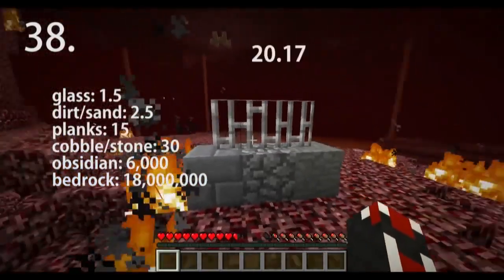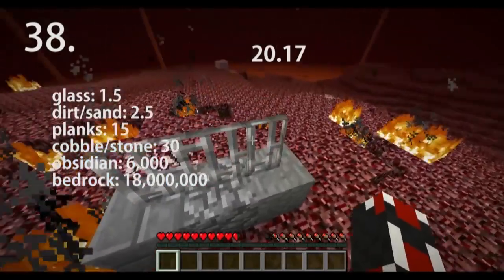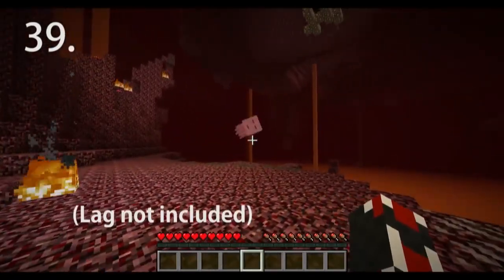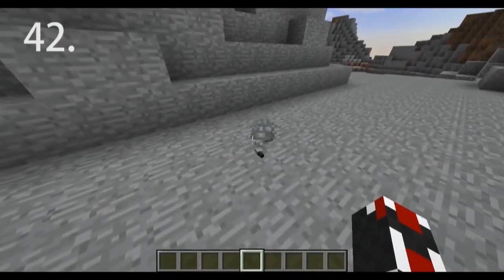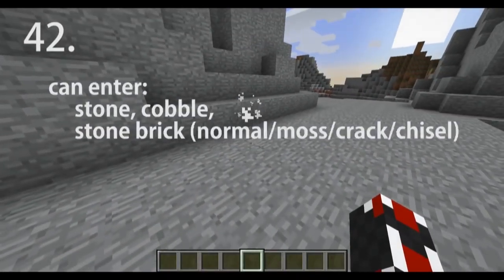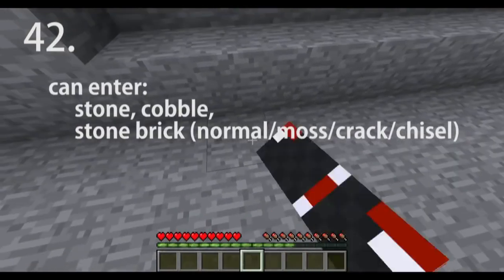Creepers cannot blow up blocks with a block resistance above 20.17. You can hit ghast fireballs back at them. Slimes cannot swim. Ocelots and cats scare creepers away. Silverfish go inside blocks — when they do, the block becomes a special version that can be broken with your fist.